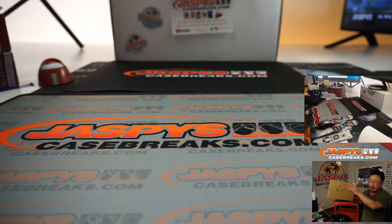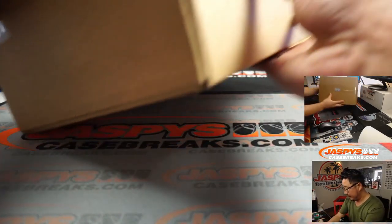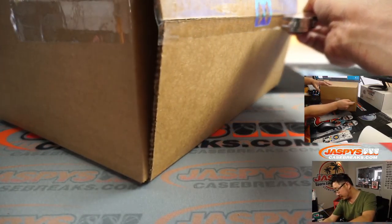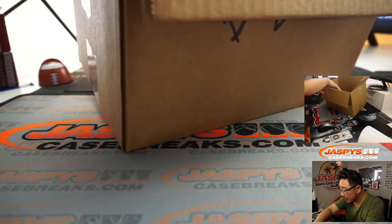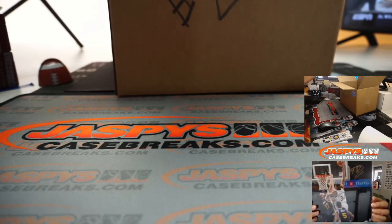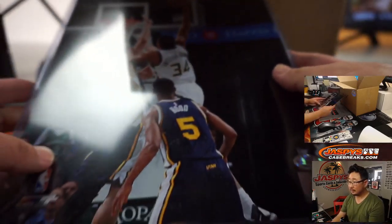And the final box, box number two, will go to Evan. Thank you, Evan, for getting in. We've got two more sets of these that are already sold out — those will be coming up. Thanks everyone for getting in. Keep checking jaspyscasebreaks.com for more mystery boxes in the future. And thanks everybody who read the email blasts early in the morning, because we announced the mystery boxes there first. Alright, so you can see on the top camera a bunch of stuff in here. The eight by ten is the Greek Freak, Giannis Antetokounmpo — there's the autograph right there. Nice eight by ten. You've got Giannis' big certificate of authenticity as well.